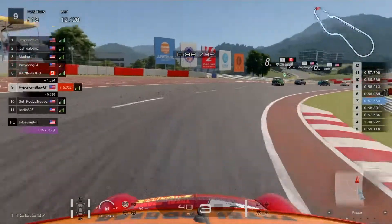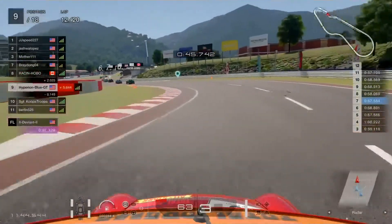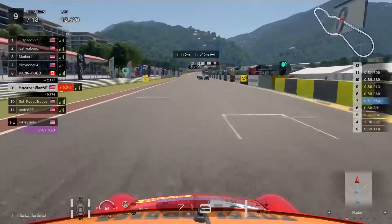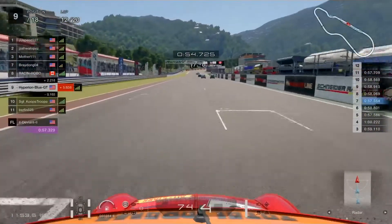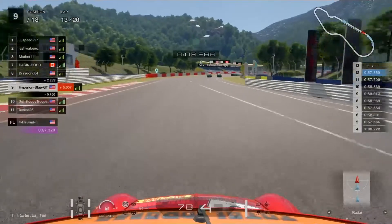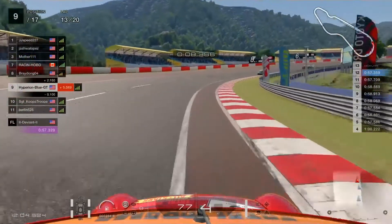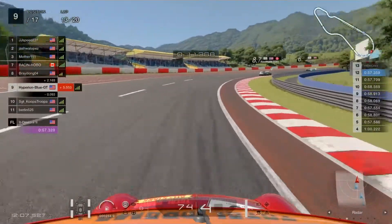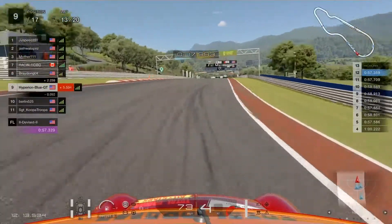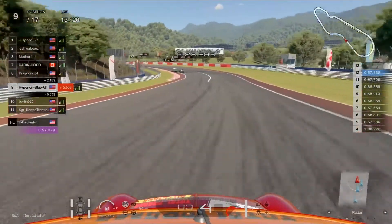Staying in ninth place while Sergeant Koopa Troopa takes the offensive approach through turn five, catching up to Raisin Hobo in eighth place at the end of lap 12. Into lap 13 — the top three battle continues. JJ Speed 227 is still going for the most intense first place defense, taking that hard work out there, with everything on the line to see if JJ Speed 227 will take home the podium.